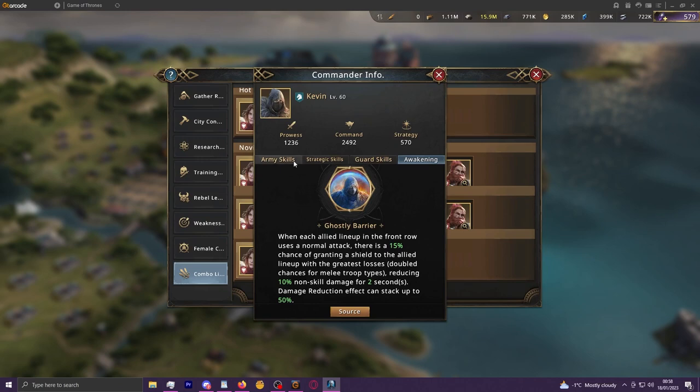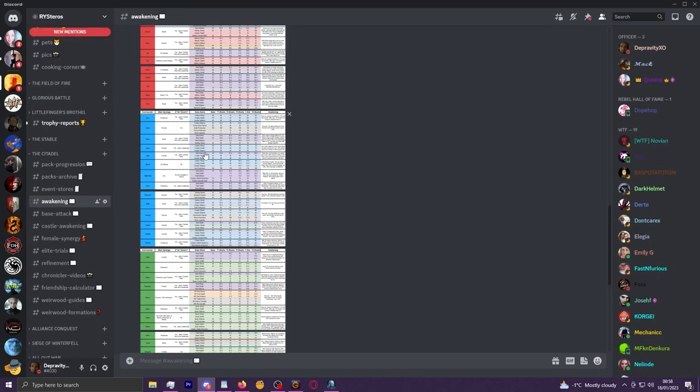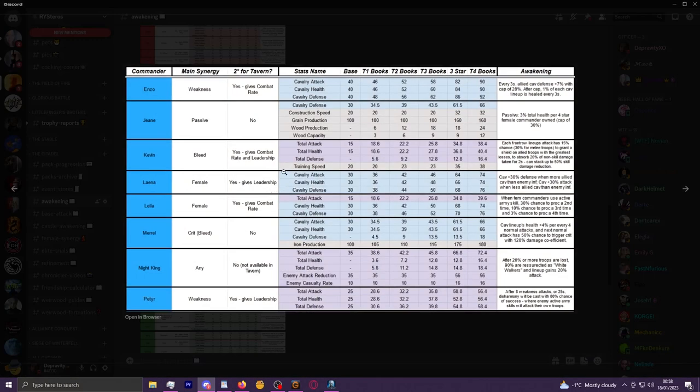Kevin's stats are relatively low compared to alternatives and in a mono meta you're losing a lot of stats by running him. Funneling damage reduction onto the lineup with the most losses isn't as important facing bleed mirrors or female builds because their damage is much more spread. When you actually test Kevin into bleed or female he loses a lot of his value and drops down the tiers by quite an alarming margin.